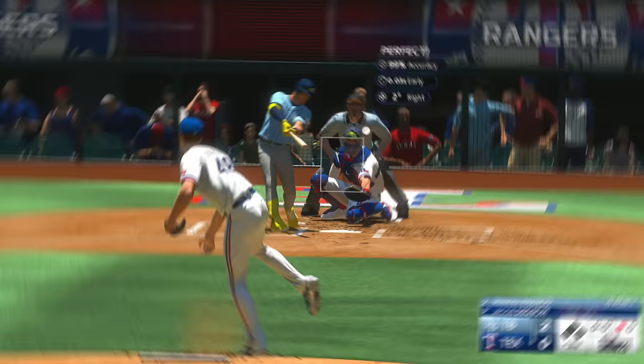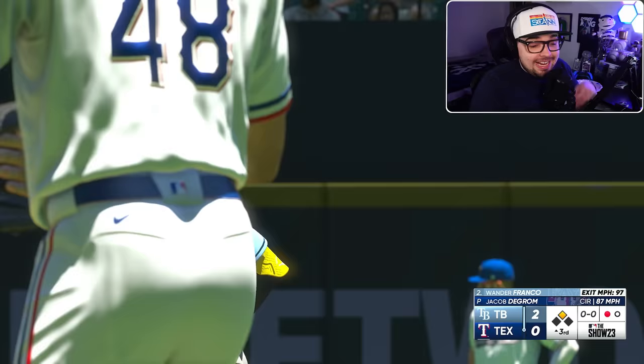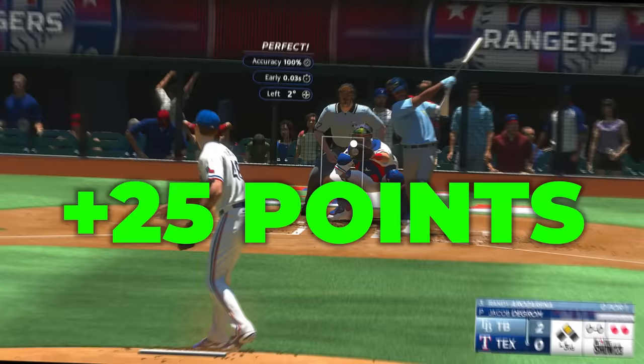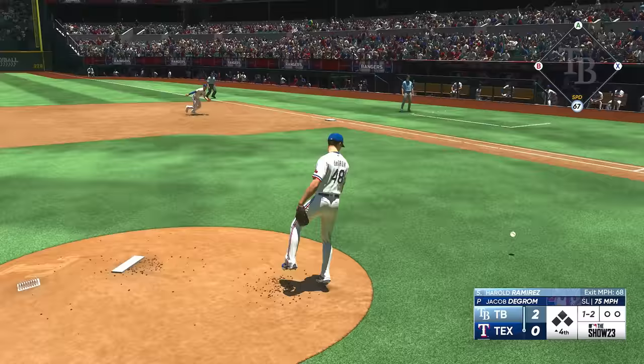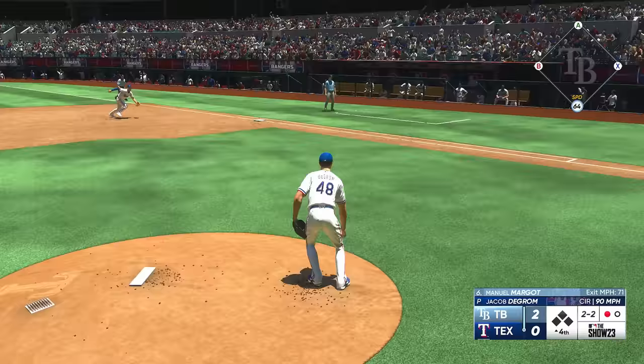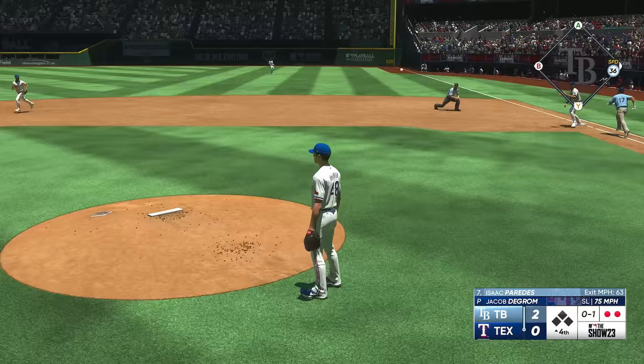In the third inning he returned to form by giving up this double to start the inning. We're going to need to work our butts off to get out of this. But since deGrom pitched so slow, he also had a lot of control. So we hit some corners and got out of the inning, keeping it 2-0. In the fourth inning the tides would turn and deGrom started to get these weak contact outs — three straight ground outs made this a very easy fourth inning.